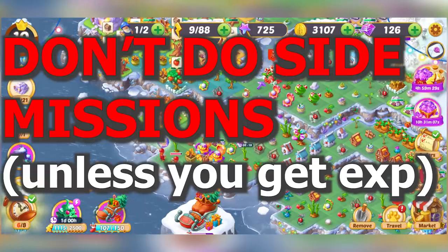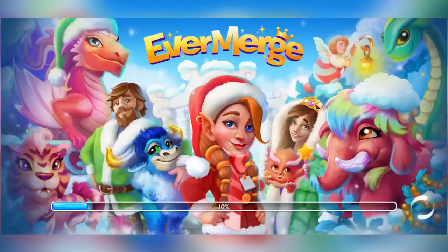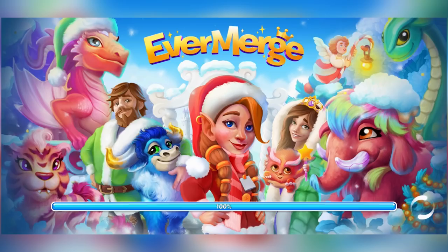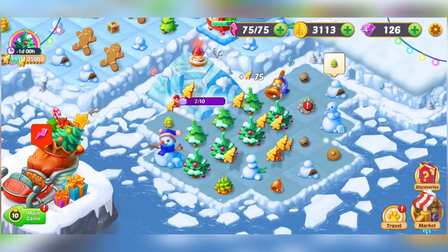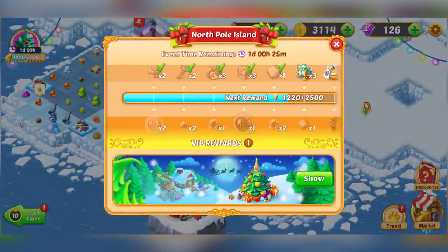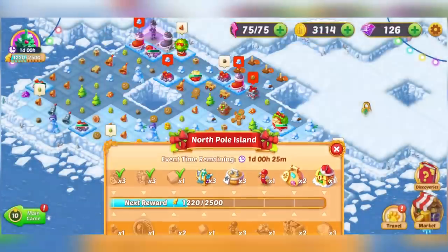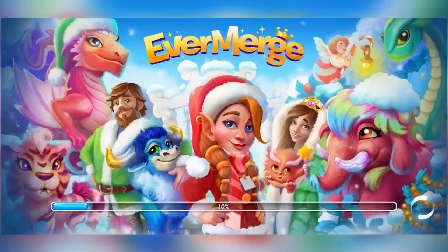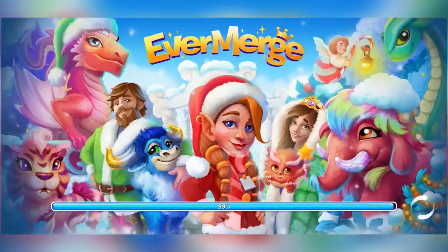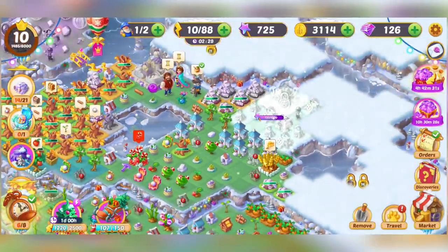Another thing to mention: there's most likely going to be some sort of auxiliary mission in the game. Right now there's an extra island I can play on, and at first I was playing it because I thought it would help me finish faster. But it turns out you don't actually get experience points for the main game — it's just an auxiliary mission where you merge more stuff. You do get bonuses, but it takes a long time and I don't think the rewards are worth it. I don't recommend doing the auxiliary missions — just focus on the main missions.